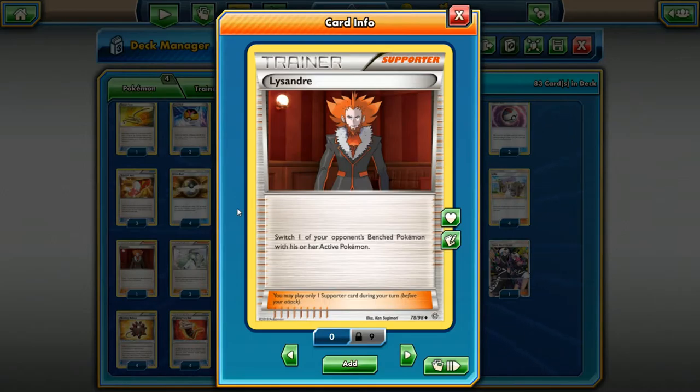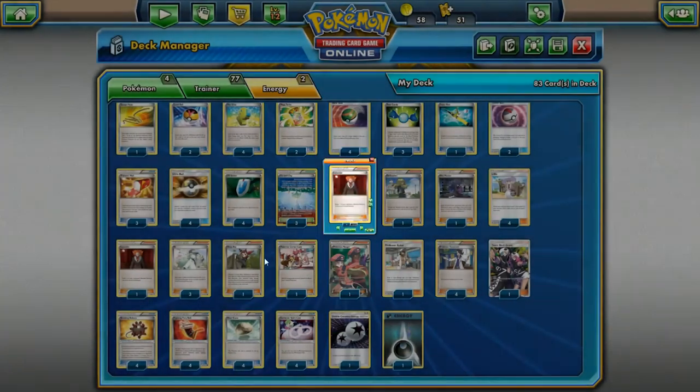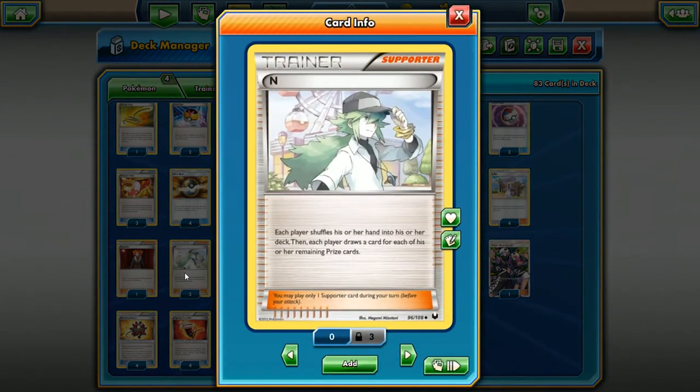Lysandre — this card is a must-run in every deck, at least as a one-of. Some slower decks even run two. You force your opponent to switch their active with one of their benched Pokemon of your choosing. You can either grab a Pokemon that's low on HP for an easy prize, or get something with a high retreat cost that's useless stuck in the active — forcing them to have a Float Stone or switching card to escape. Most of the time they won't have it, so they're just stuck there.